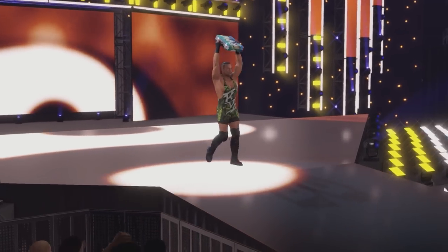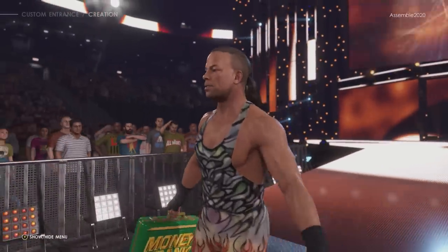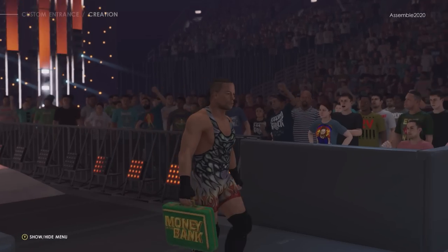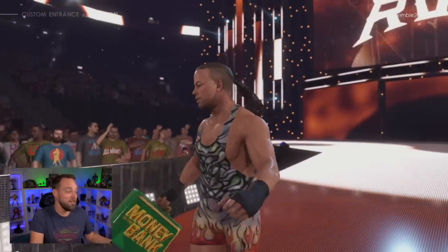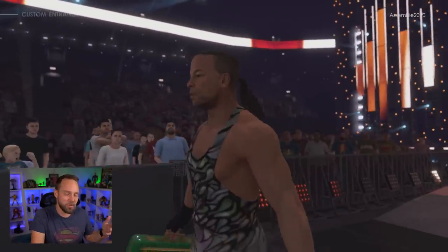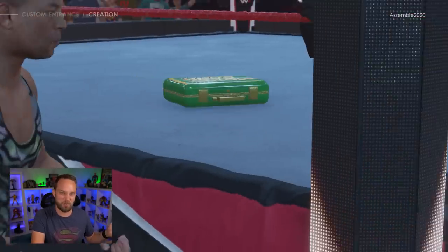Sticking with Money in the Bank and RVD, look at adjusting his Money in the Bank entrance. There's no specific one for him, which is unfortunate — the generic one is fine, but mess around with different ones to see what you like. There are a lot of motions to choose from. I even tested out Edge's and it wasn't too bad. Motion number five is pretty good, so try out a bunch of different entrances for Money in the Bank.